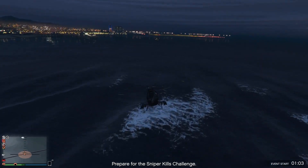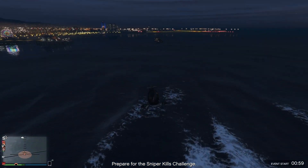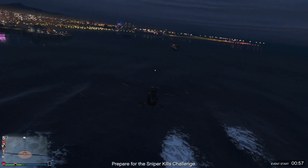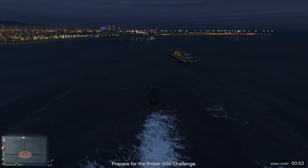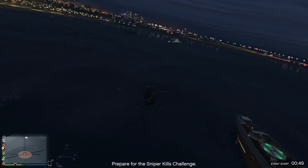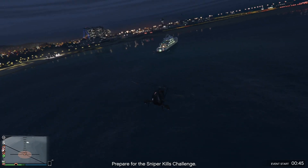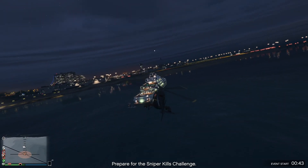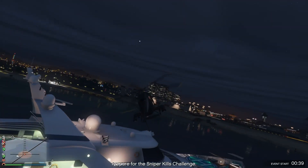As you can see, if you're holding forward on the stick the helicopter will slowly drop. It's not like the Akula or the Hunter where you can just hold forward and you won't crash — you have to adjust it every so often so that you don't fly into the ground. I'm just flying along here to my super yacht showing you guys how to land this thing nice and smoothly.